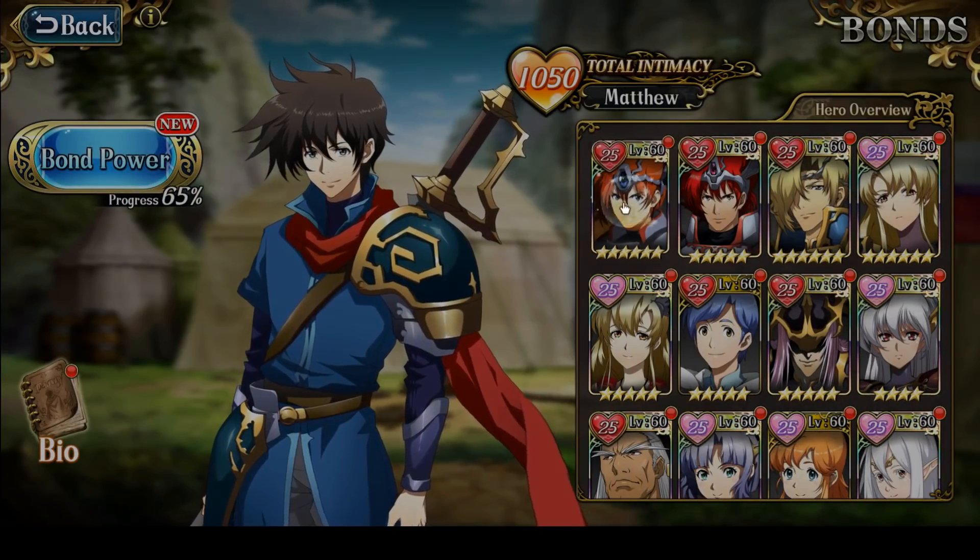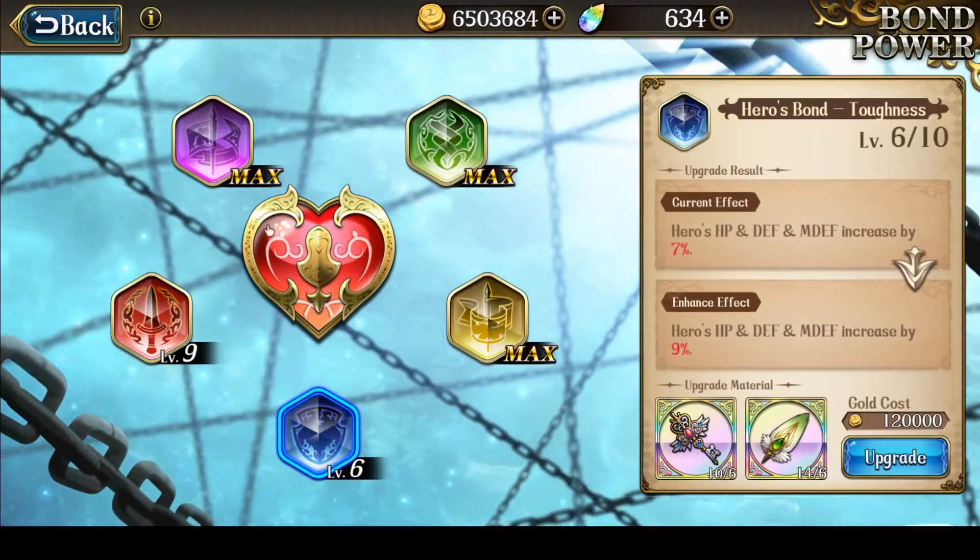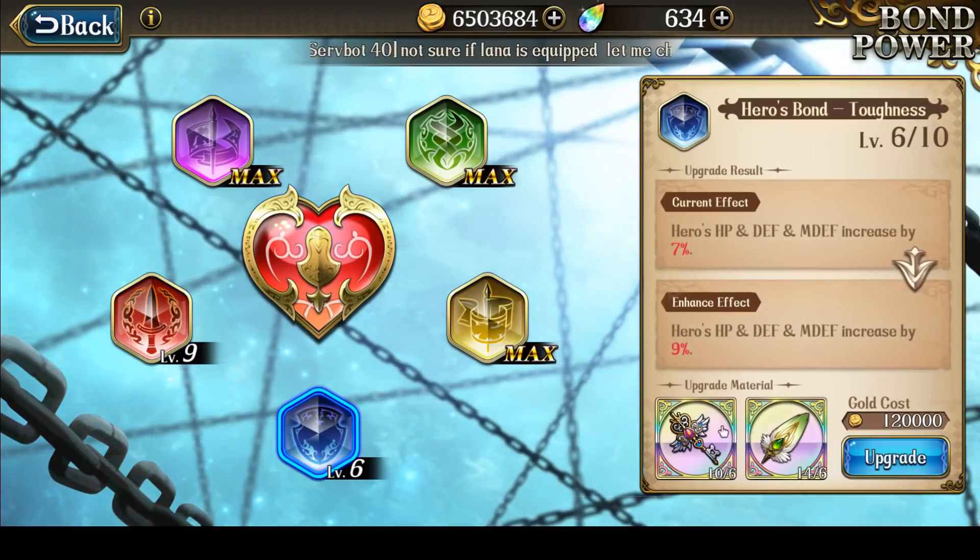As for Bonds, Elwyn is maxed out, more or less, in terms of attack value. Defense I haven't touched yet.